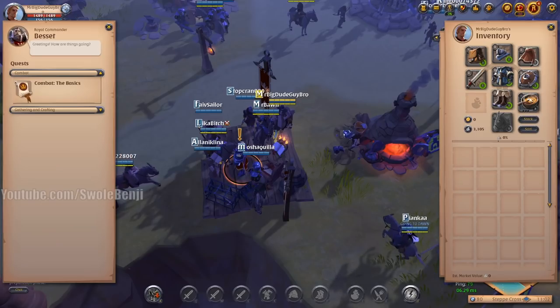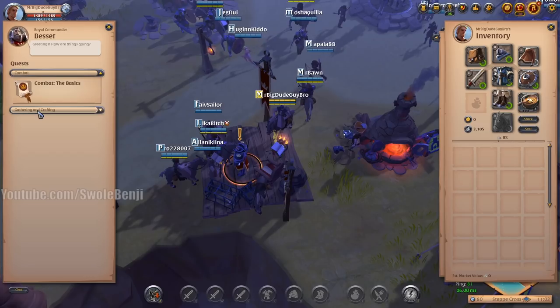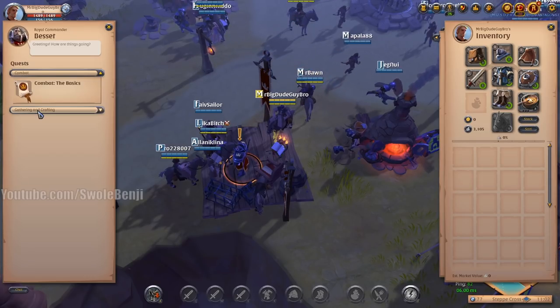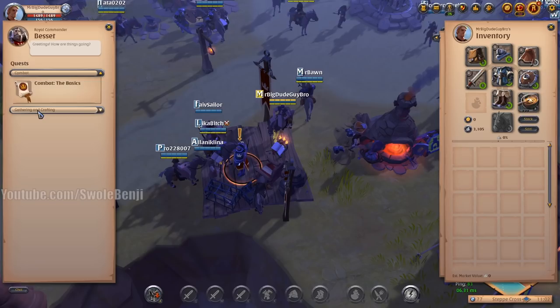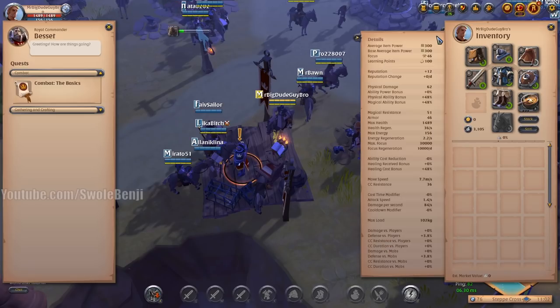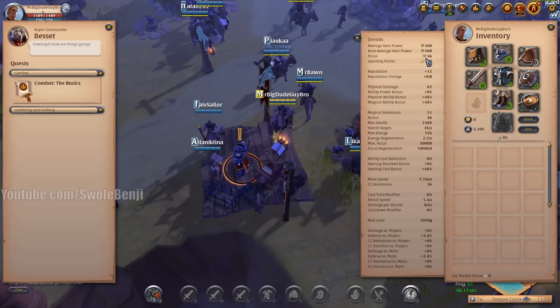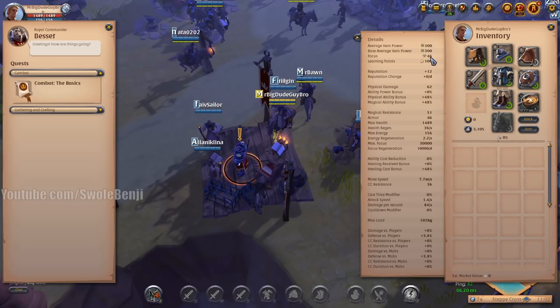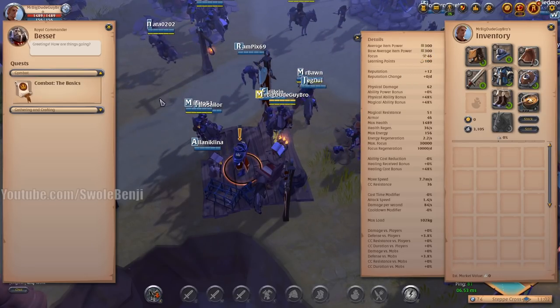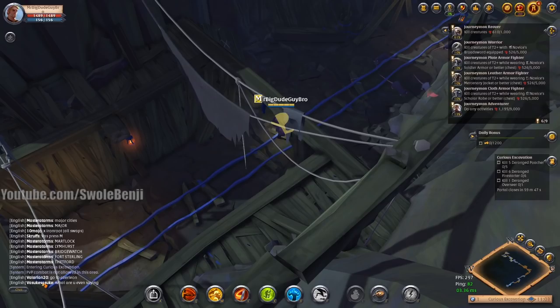I won't cover gathering and crafting in depth because I believe gathering is a complete waste of time due to bots, and crafting is a huge investment until you have hundreds of millions of silver and multiple islands and alt accounts. However, if you do the gathering quest you'll receive Focus — because you have three days of premium — which you can spend to make furniture and generate some extra silver without farming as much.